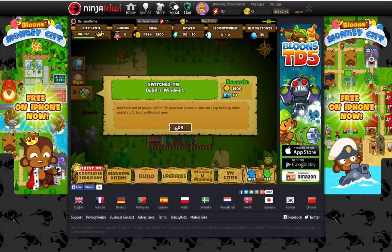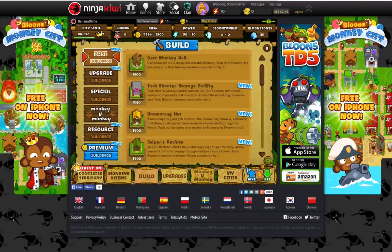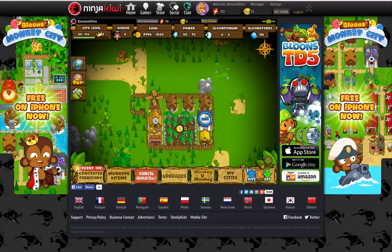I've gotten a few lands. Build a windmill — don't run out of power. Windmills generate power so you can keep building other useful stuff. Okay, I need to build a windmill, but I want the boomerang hut too. Oh, I want that also. I love both of these. I'm getting the boomerang because that's my avatar — it's yellow.